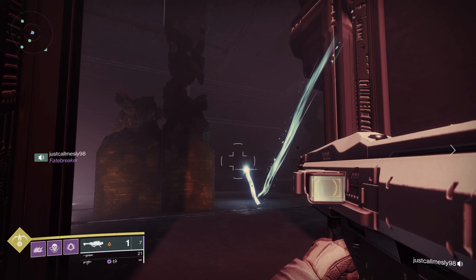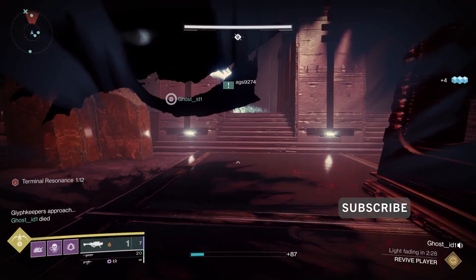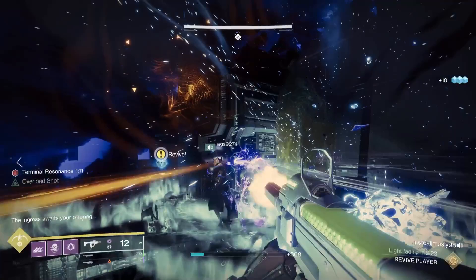Room one is fairly simple. You're going to have a taken shielded enemy in the middle — take him out because he extends your timer. Then take the glyph keepers on the right and left, read the one common symbol, shoot it, and get through the door. It's really simple, but it introduces you to the core mechanics.